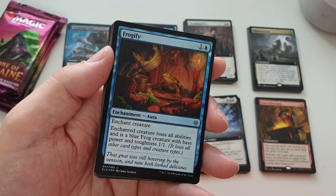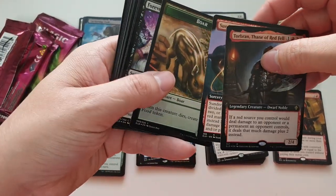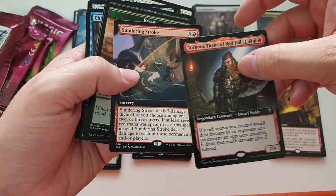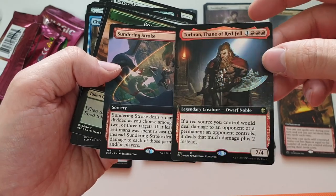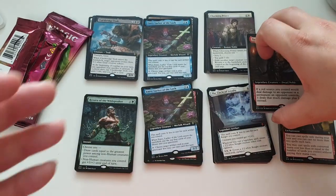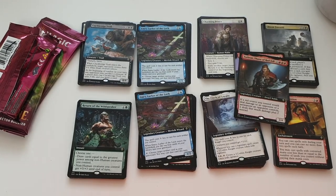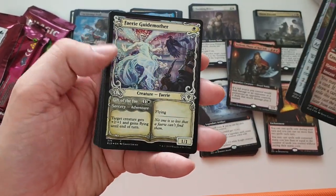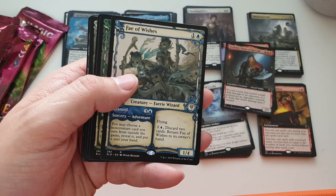We ran into some very technical difficulties — my camera decided to mess up. But the pack we were just on had the Frogify, an extended art Sundering Stroke, and a foil extended art Torbran — really really chuffed with that, proper red mage's pack, and that dwarf just looks amazing. I didn't realise it had all gone wrong and I carried on cracking packs, so I'll just quickly flick through those. That Fairy Guide Mother looks amazing — can't believe the technical difficulties struck on this of all box openings.